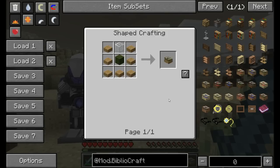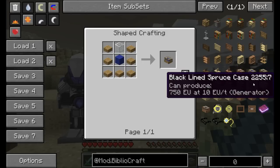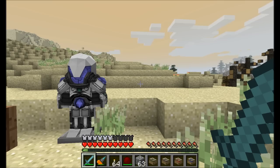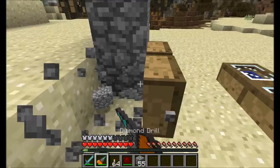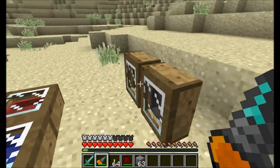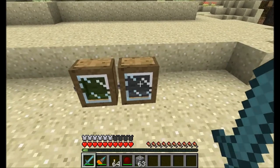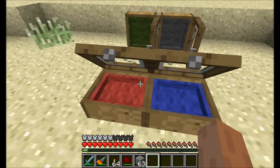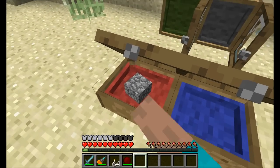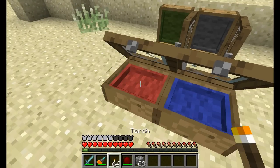Next we've got display cases. There are actually four different colors of display case — green, black, red, and blue — and different wood types like oak, spruce, or jungle wood give you all different kinds of cases. You have two options: place them up against a wall or flat on the ground. To open a case you have to shift right-click with an empty hand. Once it's open, simply right-click to put an item in, right-click again to remove it. It'll store pretty much anything — mod items, tools, torches, books.